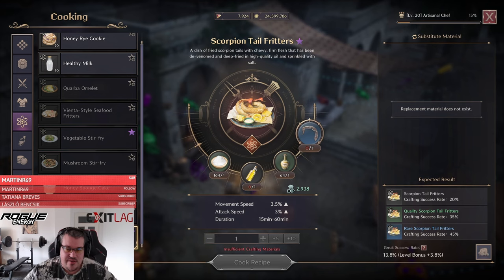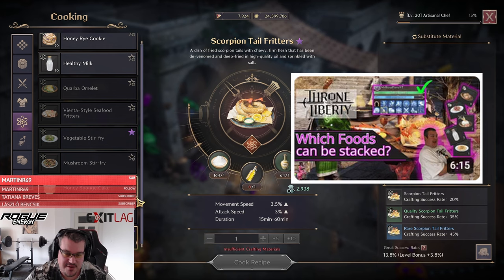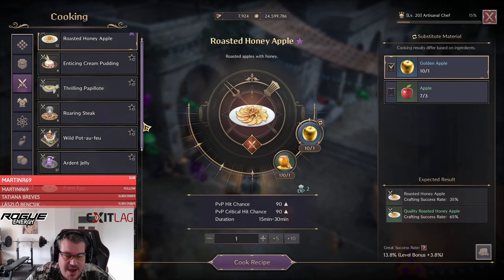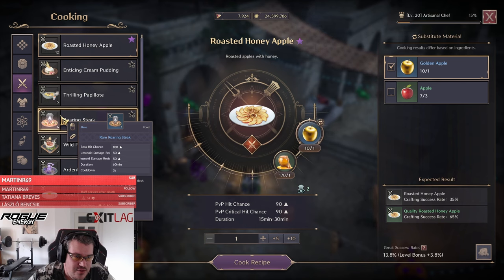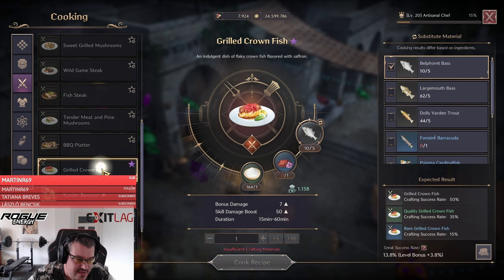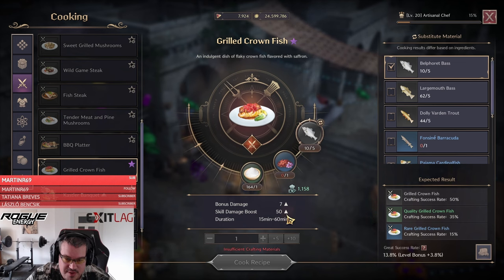For utility food, the only food giving you damage is actually the scorpion tail fritters. If you need more information on how food works and how you can stack it, check out that video. For the damage version, take the food giving the highest boost to your character. There is also food that gives boss hit chance and damage to your species — if you can figure out what species the boss is, you can use that food too.